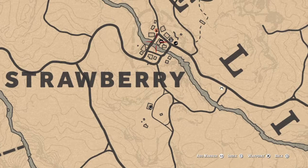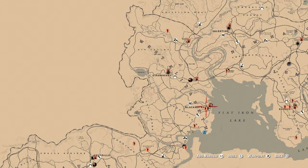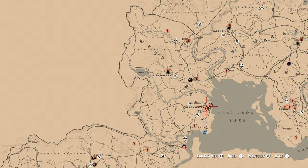So I just rode on up to Strawberry, picked one up, and it finished. To complete that challenge, you basically need to do one bounty from two different locations here in West Elizabeth. There you go.